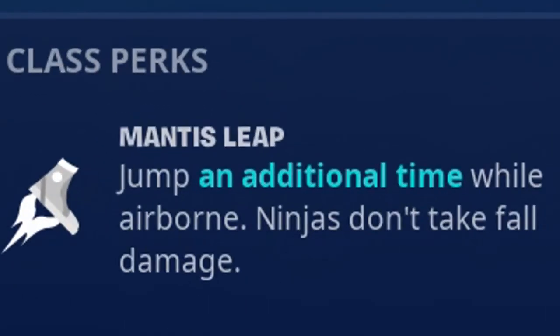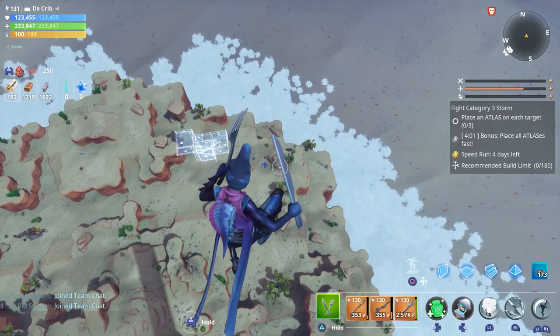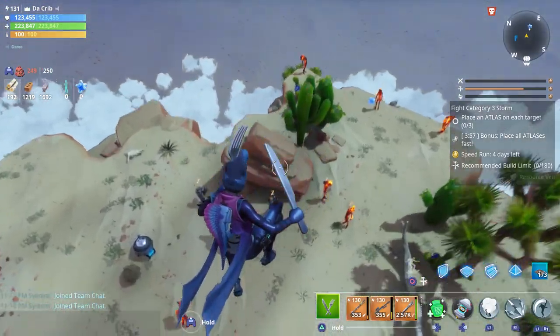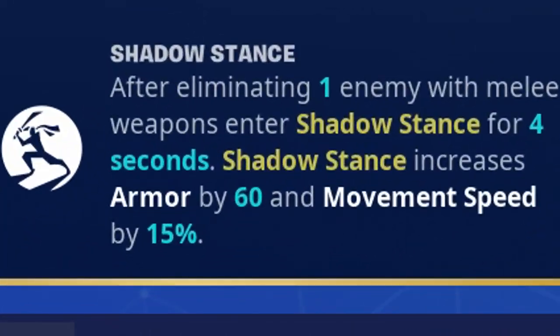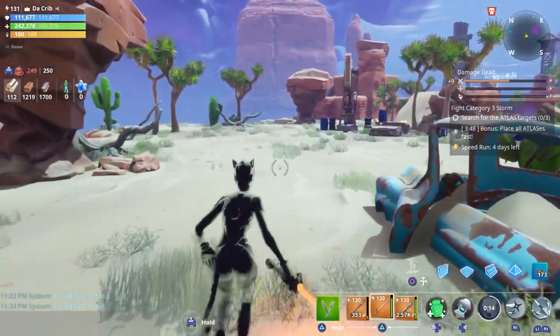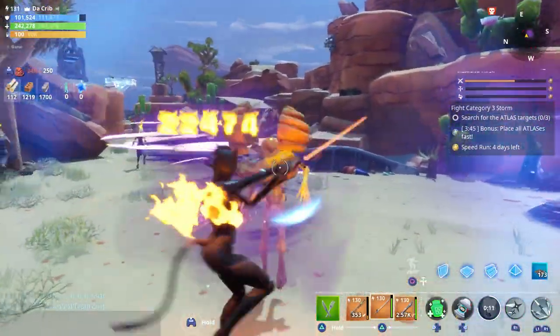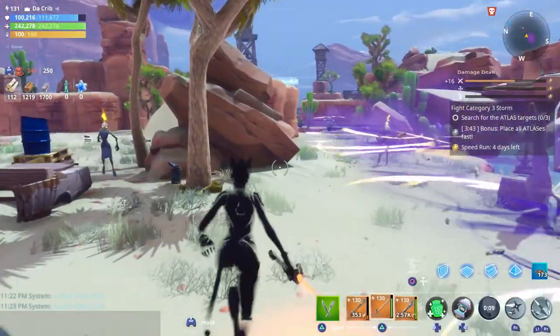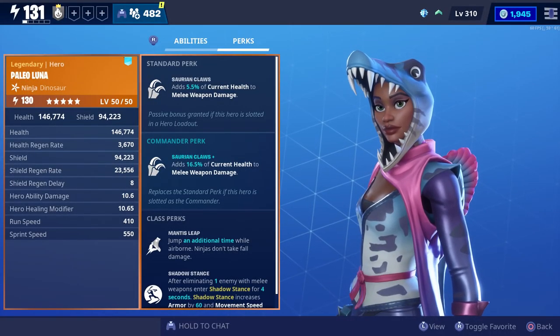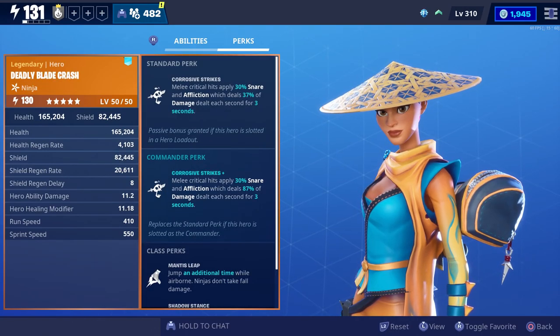Next up you have the ninja class. Every ninja comes with Mantis Leap, which allows you to double jump and also causes you not to take any fall damage no matter where you fall from. They also have Shadow Stance — whenever you get a kill with a melee weapon, you turn into a shadow which lasts for four seconds. Whenever you go into Shadow Stance it increases your armor as well as your movement speed.